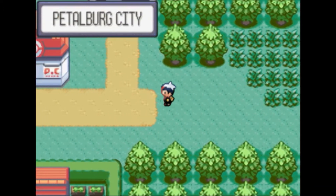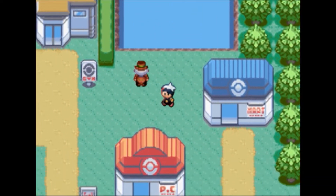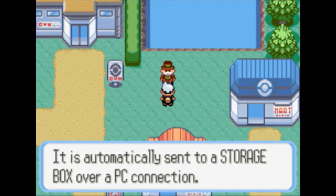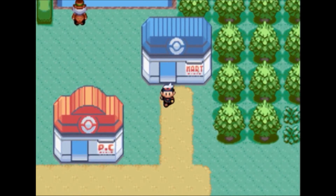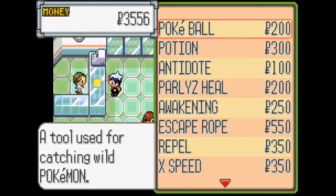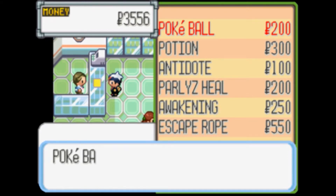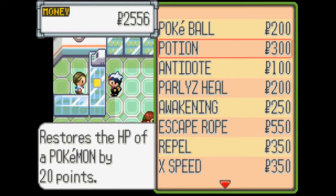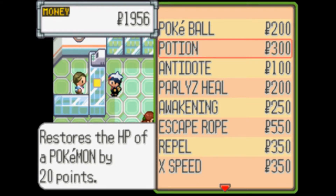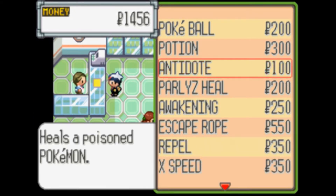Let's finally head out here into Petalburg City — finally, another town! You can only carry six Pokemon at a time, and PC boxes can hold any extra Pokemon you catch. I want to get a few Pokeballs since I ended up using all of mine to get the current catches. Let's go with two Potions and five Antidotes for Poison. Alright, so we got that.